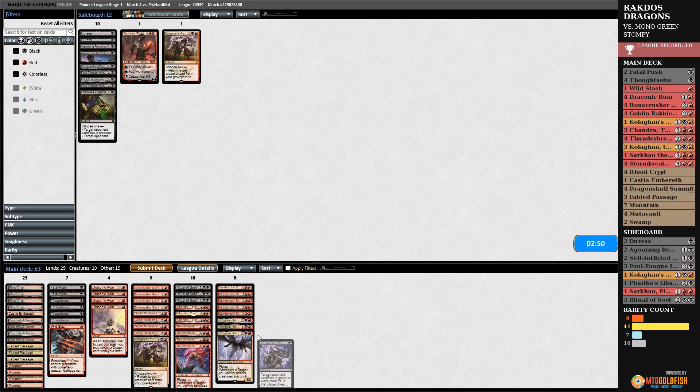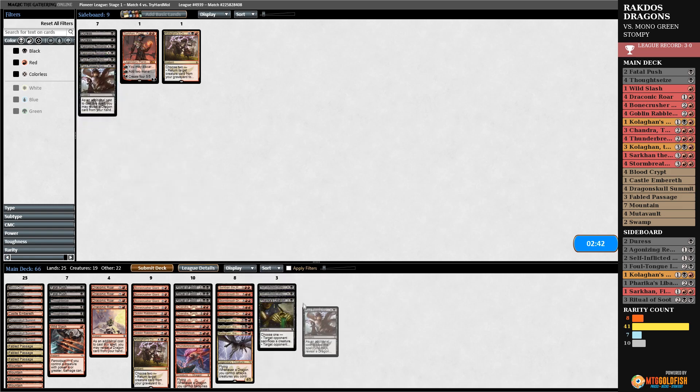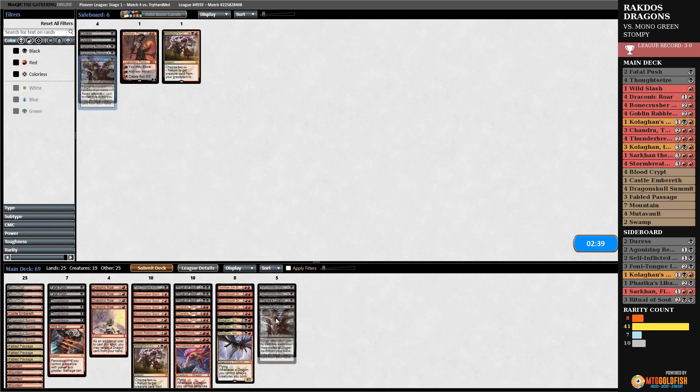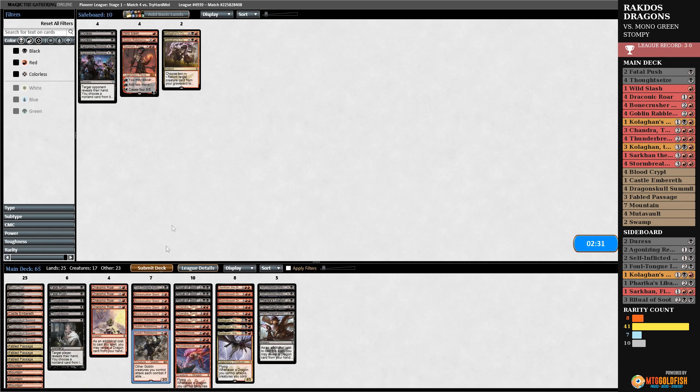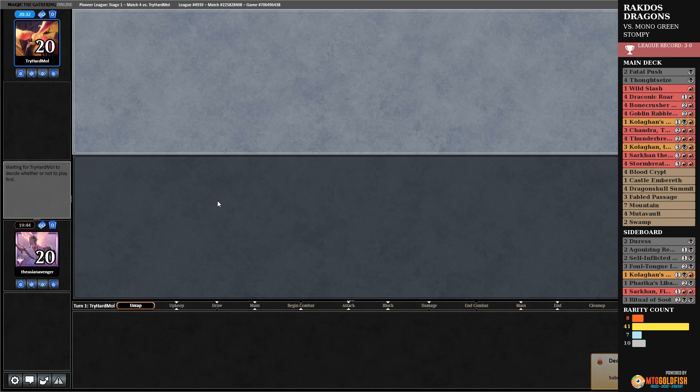Ritual of Soot, self-inflicted wound, Varika's thing, Foul Tongue Invocation — they have a lot against Mono-Green. Kolaghan's Command can probably go out, Wild Slash can go out. The Rabble Master is not so great in this matchup — it just gets stonewalled by literally everything our opponent does. Chandra picks off a decent amount of things. Fatal Push handles early mana dorks. Draconic Roar only has a few targets. Let's try that.